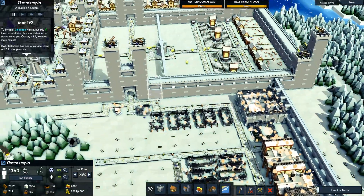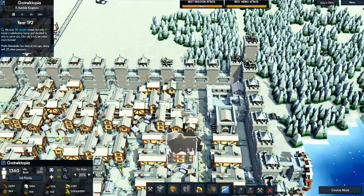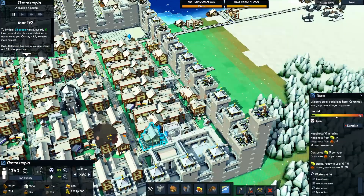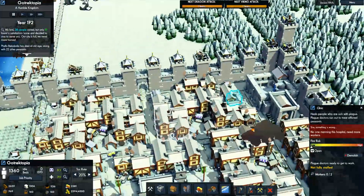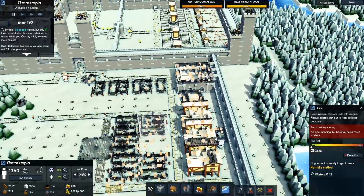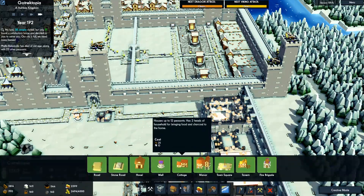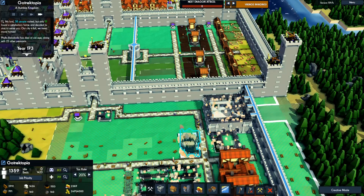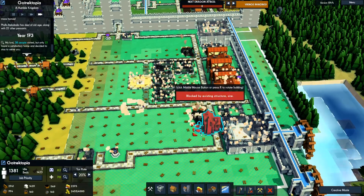These are offset because we have a tavern — tavern, library, and clinic. These are actually wrong. Oh great — tavern, tavern.